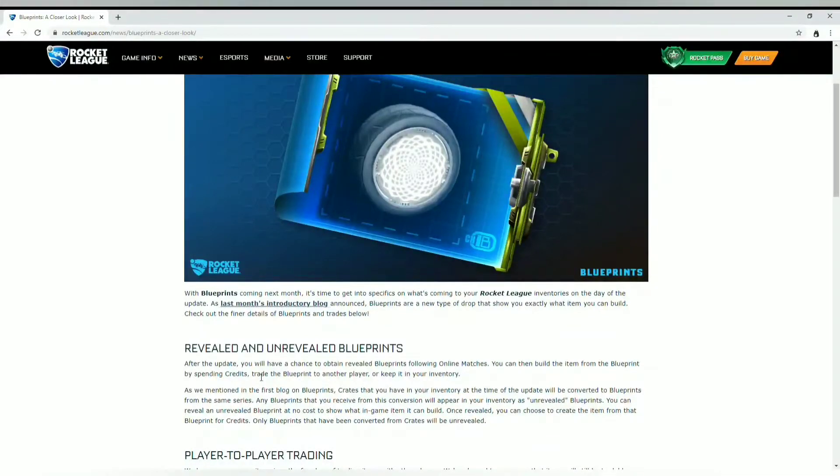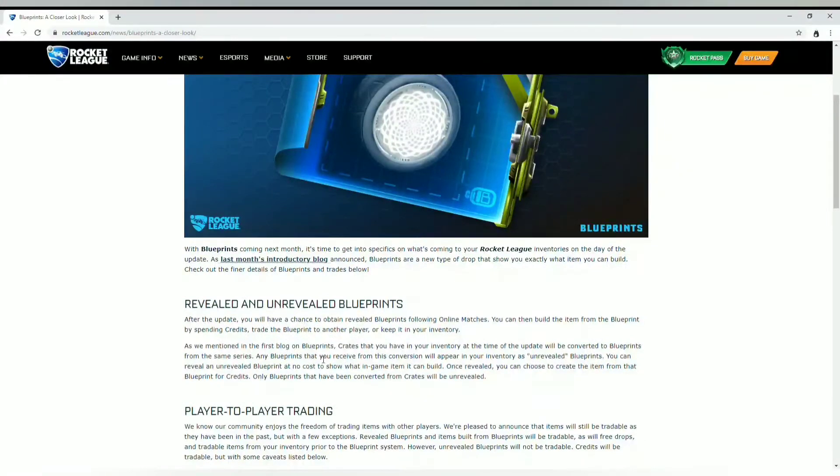Like now you get crates or items after playing a game — going forward you'll get a blueprint that shows you a specific item from a specific crate or series. The unrevealed blueprints are essentially the crates we already have in our inventory right now. When the update goes live, those become unrevealed blueprints. You can choose to reveal them — it costs nothing — so it's like opening the crate and seeing what you would have gotten.